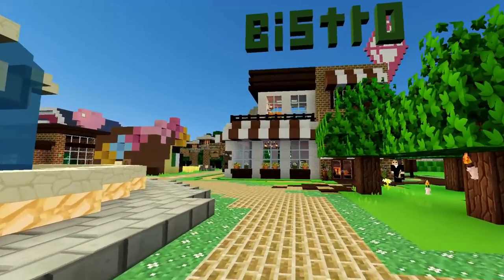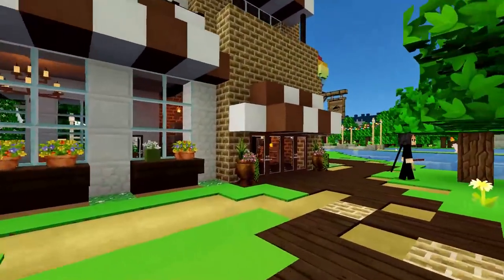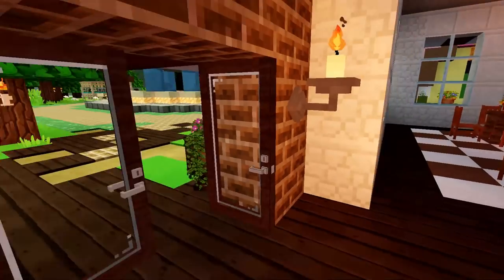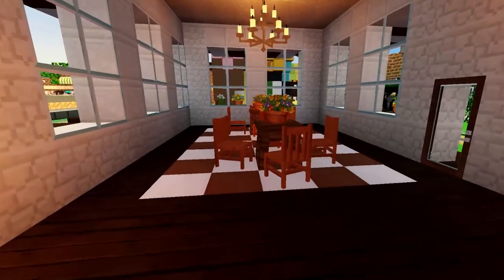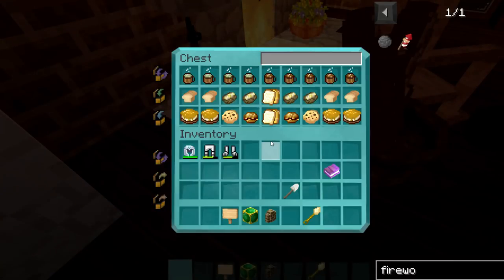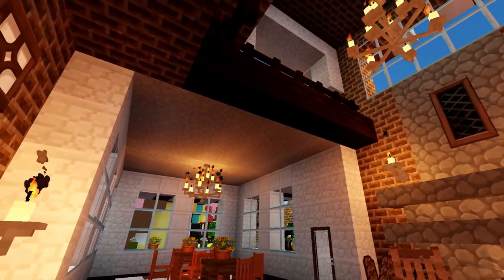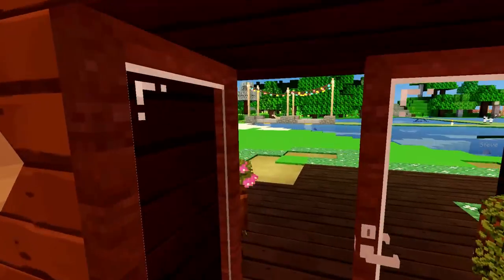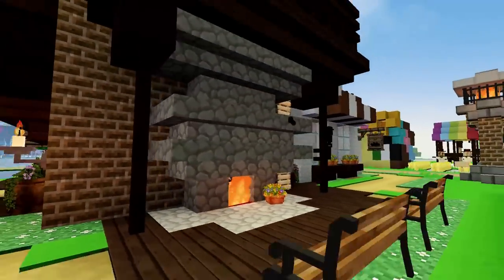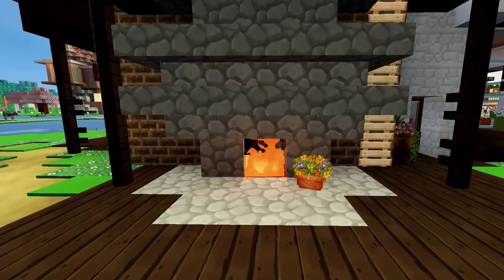One of the first things I built in the spice district is the bistro. I'm not sure I'm going to keep it hovering over there, but it's just a really cozy, comfy little spot where you can come in and grab something to eat. There's some seating here and a bunch of food — if you go on a date you can just grab something to eat. There is a loft upstairs we'll check out, and that fireplace actually goes onto the inside as well.